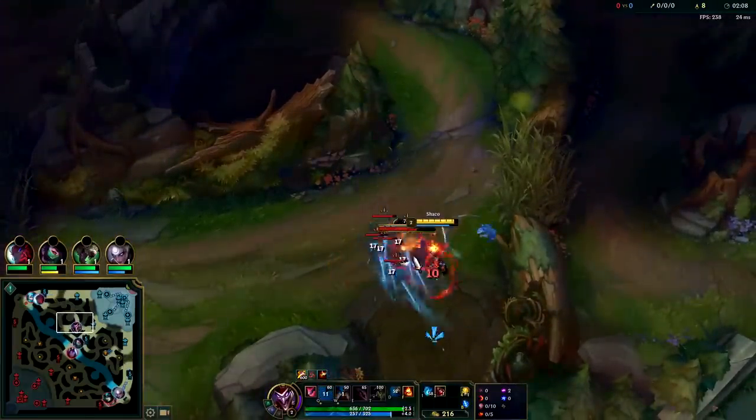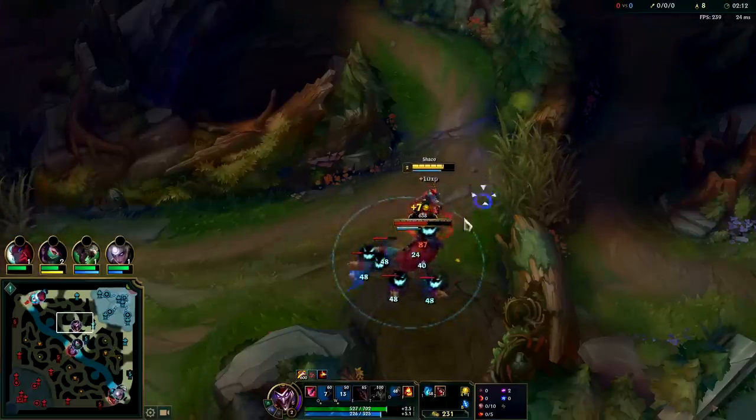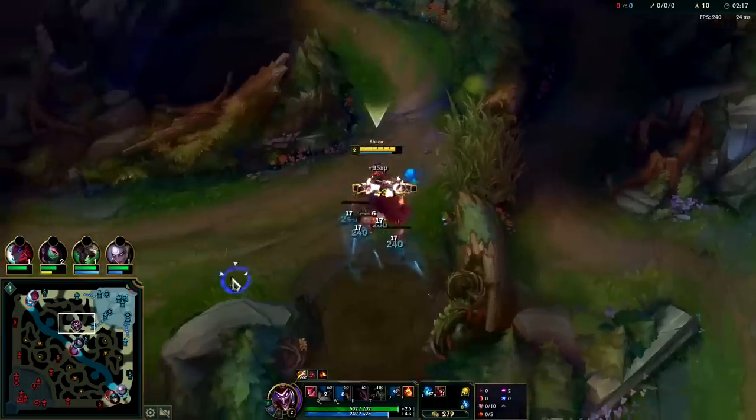Auto attack, Q — you still want to kite this out a little bit, especially while our box is on cooldown. Once you are level 3 with red buff, that's when Shaco shines. You want to invade the enemy jungler or look for an easy gank at this point.